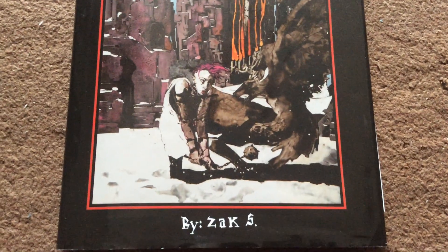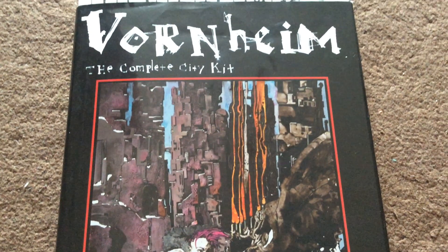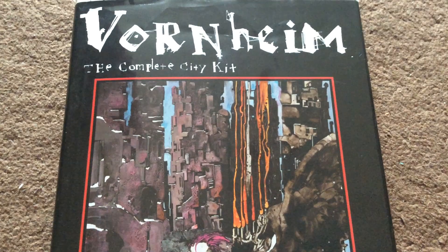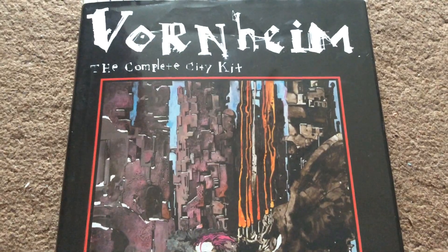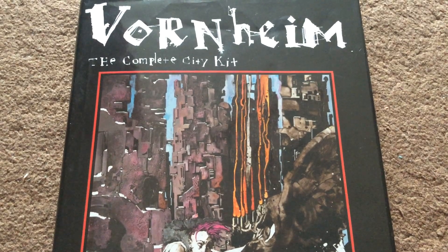So that is Vornheim — Vornheim, the Complete City Kit — published by Lamentations of the Flame Princess, written by Zack S., also known as Zack Smith and Zack Sabbath. Lamentations has broken ties with him, so any copies they still have in stock are the last copies in the whole world. I find this a highly useful book, but I can't use it anymore because my players don't want to be associated with Zack. It's a shame because some of the random tables are really useful.